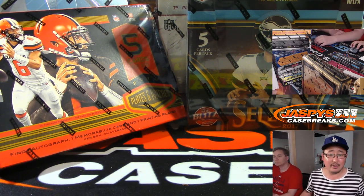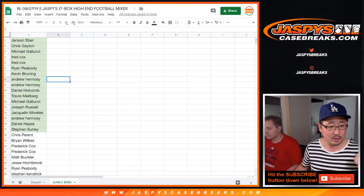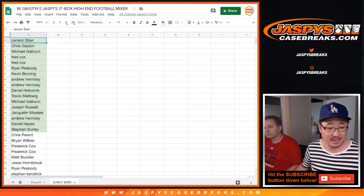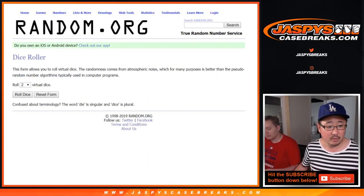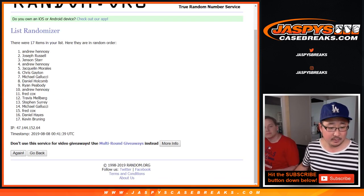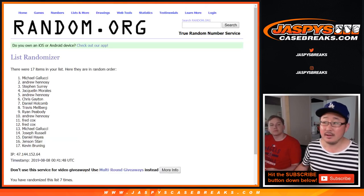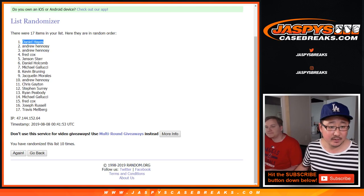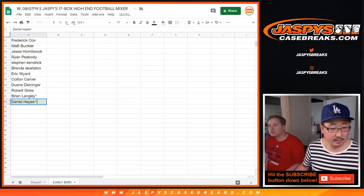There is another promo in this break. The first 17 names, as it says in the description, get a shot at an extra spot — you could get two spots for the price of one, our early bird special. So from Jensen Starr down to Steven Surrey, we'll copy those names, put them into this blank list, and randomize 10 times. After 10 times, the name on top is Daniel Hayes. Congrats, Daniel Hayes — you are the early bird that caught the worm!